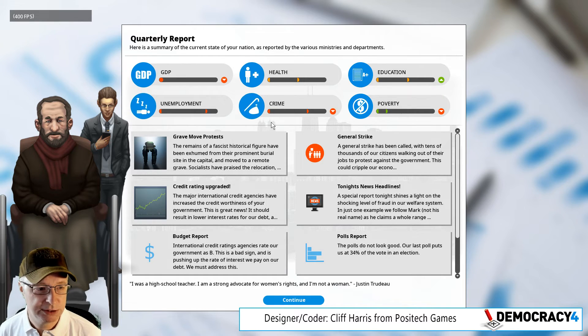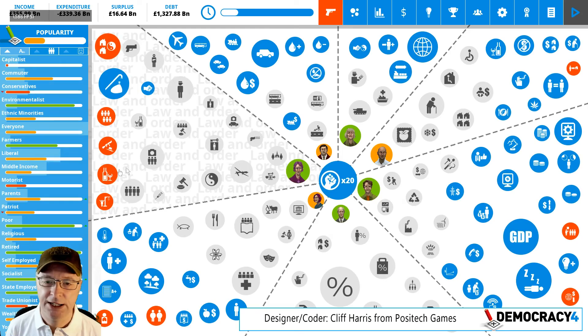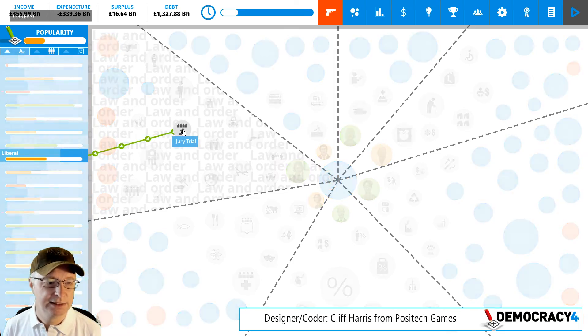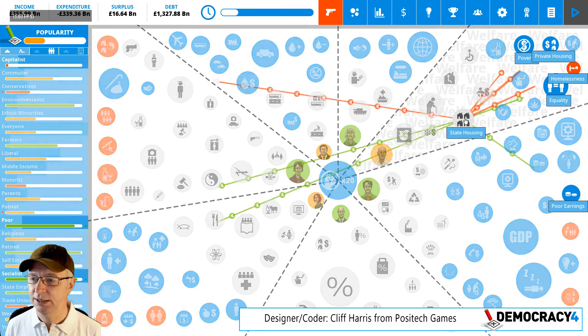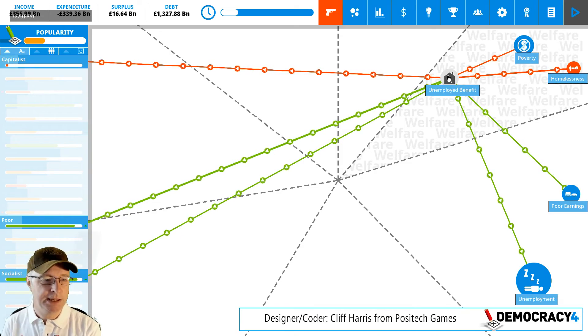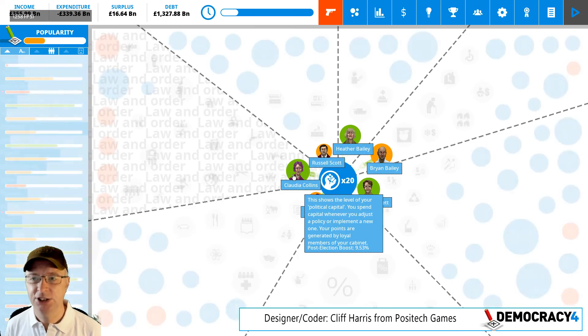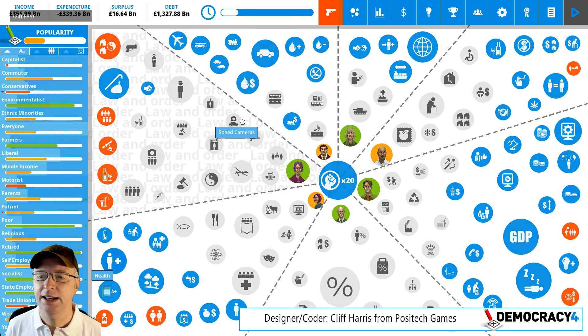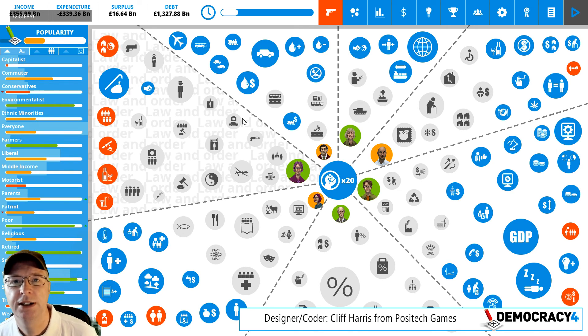We've got a few little graphical bugs because we're optimizing some stuff, but this is Democracy 4 and we're still working on it. We're working towards a version that we can put into an early alpha and get some really keen super early access people to maybe buy it really early and give us some feedback. I don't know when that will be but we'll keep you updated. Anyway, this is Democracy 4, coming this year. Thank you for watching, please like and subscribe — I can do these every two weeks. Thanks for watching and bye.